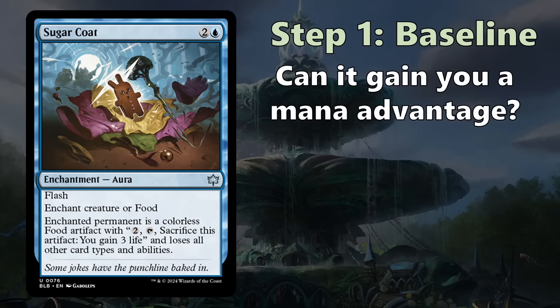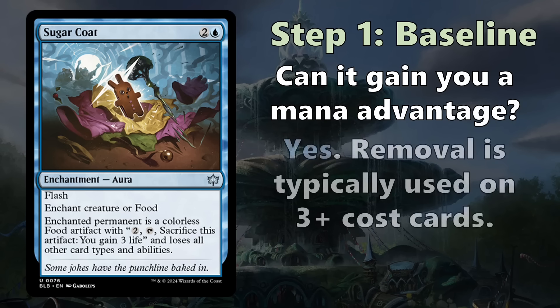Next, can you gain a mana advantage? This is really important for removal spells — cheaper removal lets you kill your opponent's expensive creature for less mana, gaining a tempo advantage. Sugarcoat is cheap enough to gain a mana advantage because you generally want to use removal on cards that cost three or more. A four-mana removal spell is awkward against three-drops, but Sugarcoat can efficiently kill your opponent's three-drop. So you can definitely gain a mana advantage.